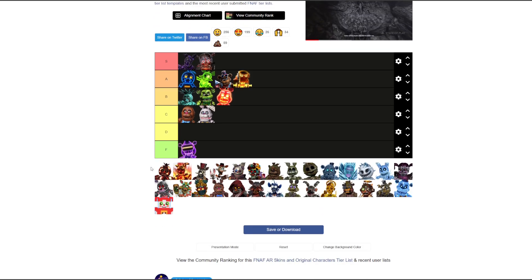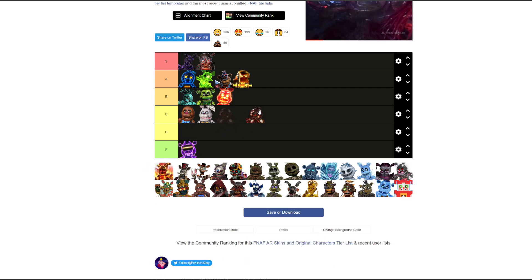Scorching Chica — A tier. I was thinking S but the fire kind of ruins it on the face. The detail is amazing but it looks like a big pile of lava. Cool but not that cool, so A tier is fair.